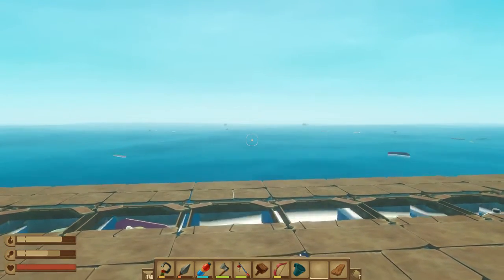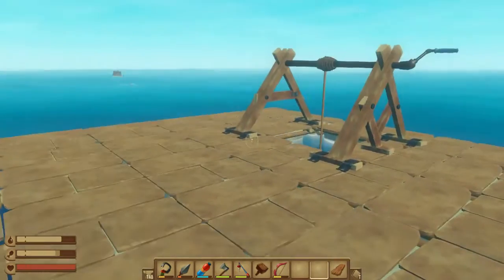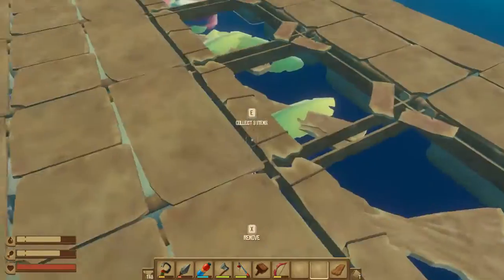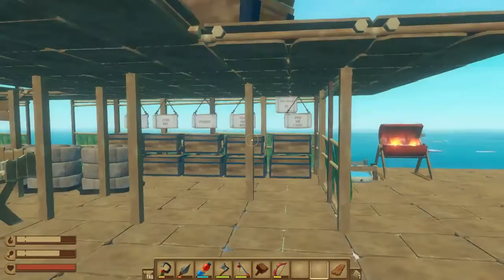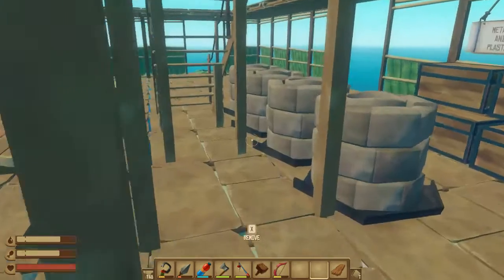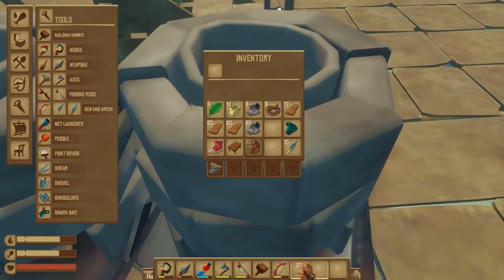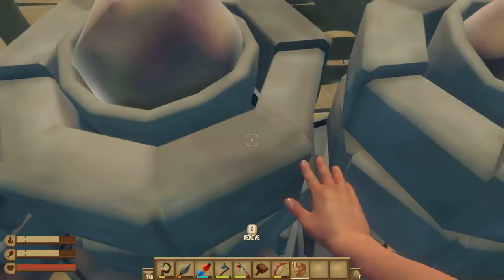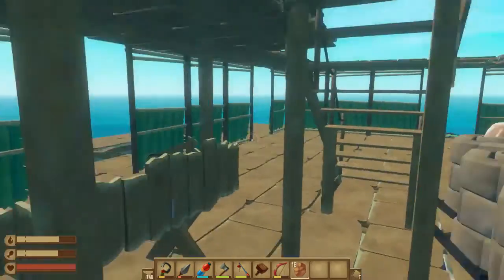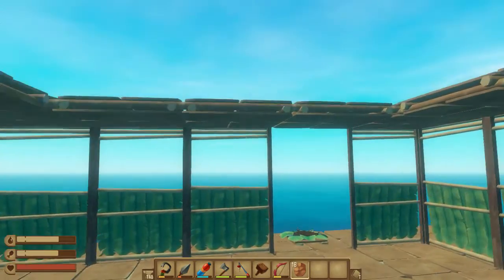Hello everybody and welcome back to Raft. Today I'm going to show you some stuff I've been working on and we're going to work on the raft. I did some building between episodes and some collecting, and as you can see we're getting a ton of crap. I needed storage, so we have a calendar up, got some stuff and junk stuffed into chests. I'm going to work on making some copper.